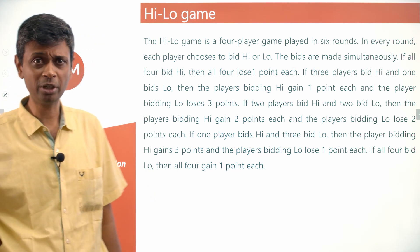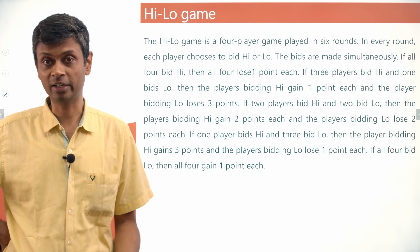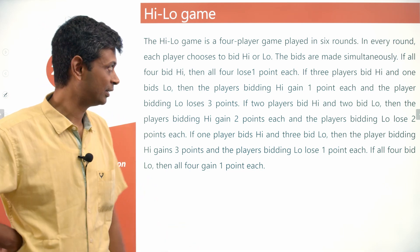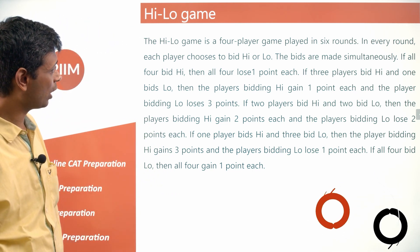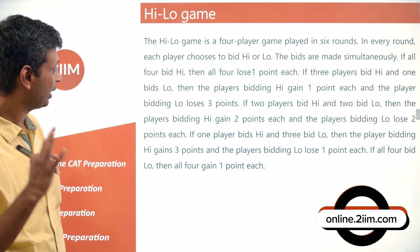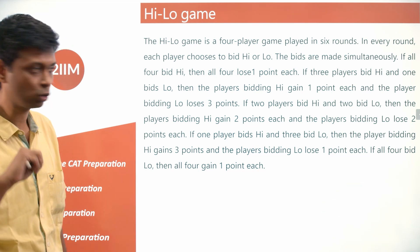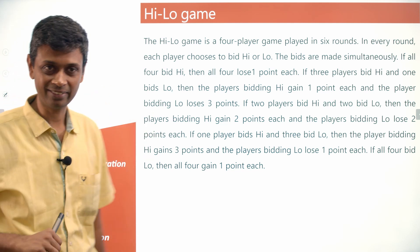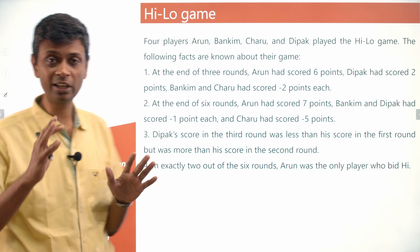If I were playing this game, I'd be tempted to never bid low, because only if all four bid low is it beneficial; otherwise you are better off bidding high. But that's the game part of it. To summarize: all high = -1 each; three high, one low = +1, +1, +1, -3; two high, two low = +2, +2, -2, -2; and so on.